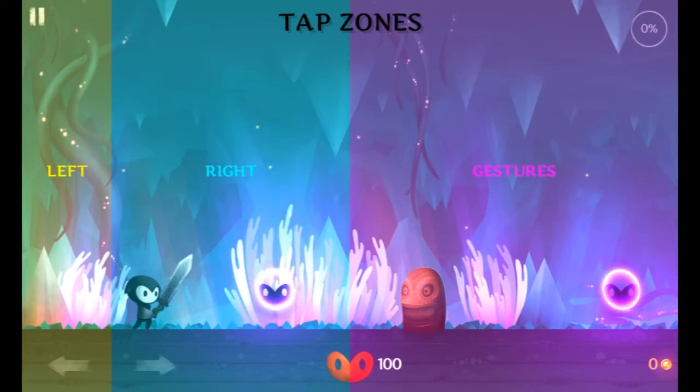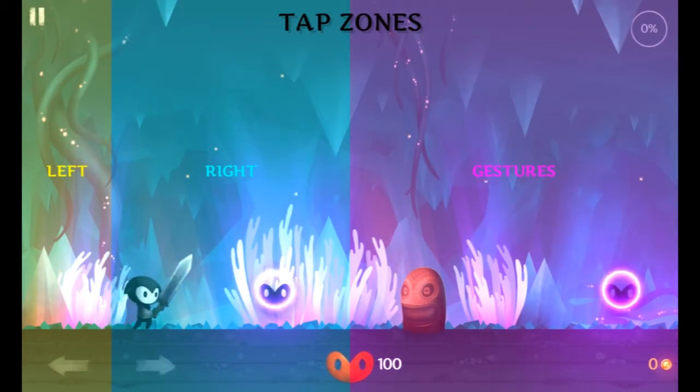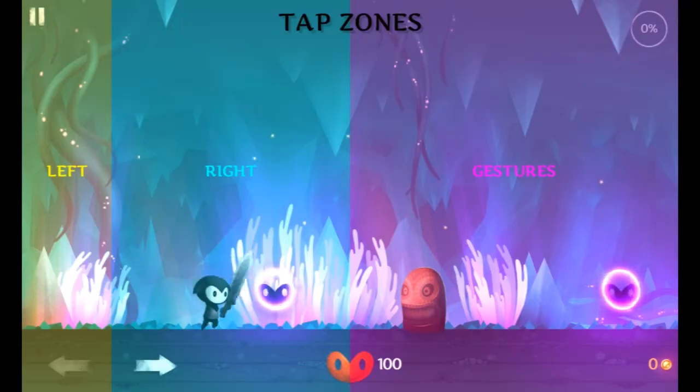So let's click continue and show you the actual tutorial. As you can see, if you tap left you go left, tap right you go right. They've actually got a section called the gestures screen, and the idea is that you can perform swipe actions or taps on that part of the screen and it plays the game. It's really that simple. Sometimes the best controls are the simplest, and my god does this game do it justice.